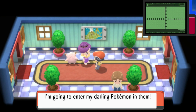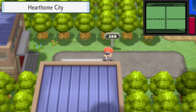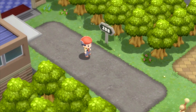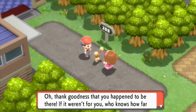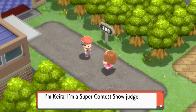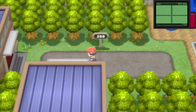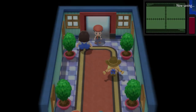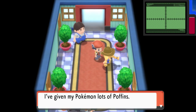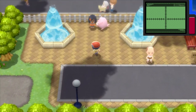Hearthome City! Super Contest Shows — oh, those Contests, I forgot about that. That's a big thing in this game. In Hearthome City. It's a Buneary! 'Whoever knows how far my Buneary could have run. Baby Buneary, back in the Pokeball you go.' 'I'm Kira, I'm a Super Contest Show Judge. Please drop by the Contest Hall so I can thank you properly.' Let's go down here first — this area is actually blocked off right now because of these people doing some interview thing. Can't go there yet. That's the game's way of blocking you from going that way. So we are going to explore Hearthome City.